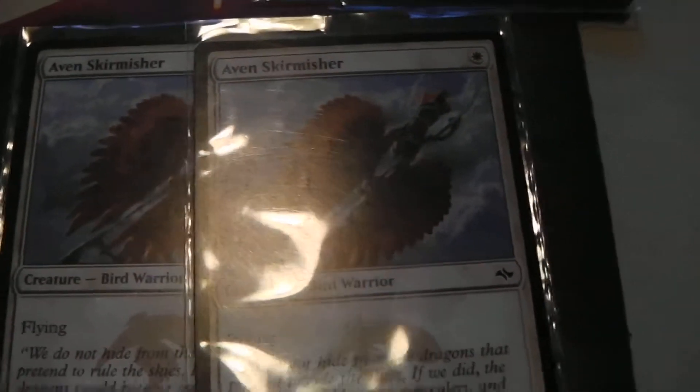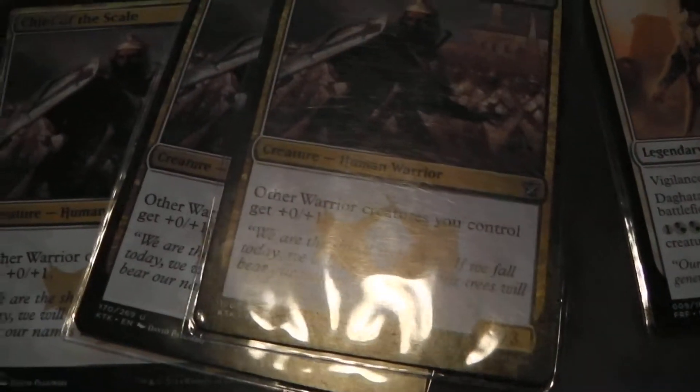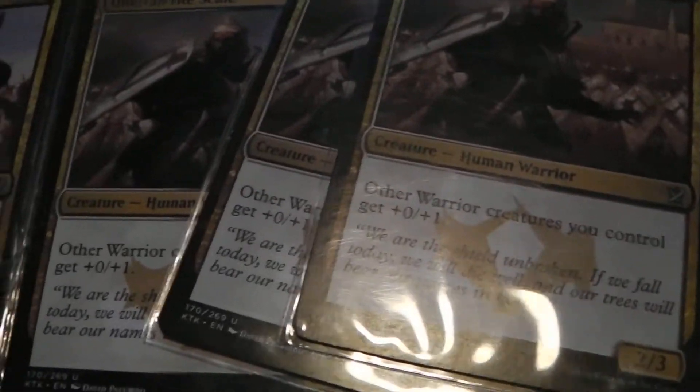The real carry of this deck is Aven Skirmisher. It's a 1/1 for one white mana — it's a 1/1, but it is flying. With these guys, say all four of those out plus these three, it's well... it's a 5/4 with flying and it only cost you one. That is fantastic.